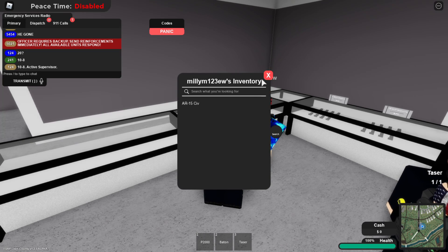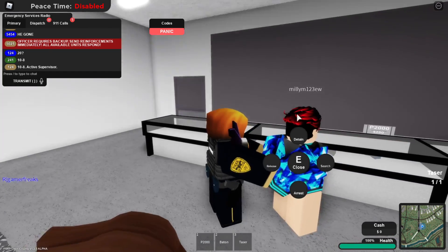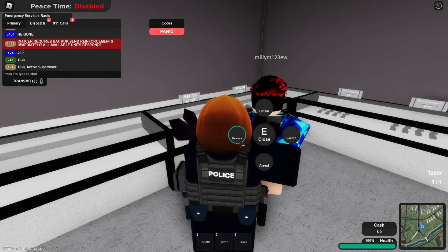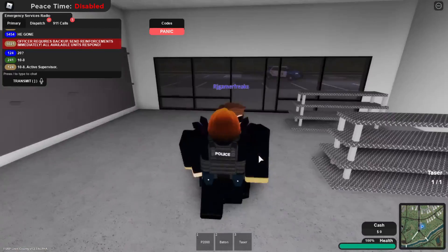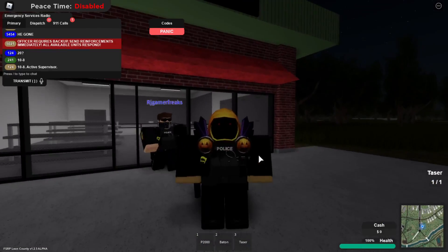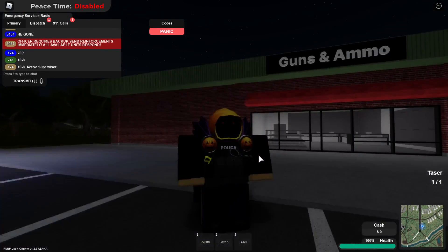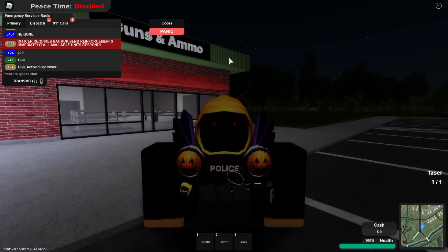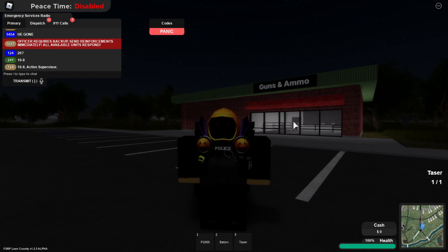If you click search you can see what they have on them — this guy only has an AR. If you click release they stay in handcuffs and can walk around. If you click arrest, they get teleported to a jail cell. I'm still learning the map so I'm not sure exactly where the cell is, but they do get teleported there. They also did a small map expansion, which is pretty sick.